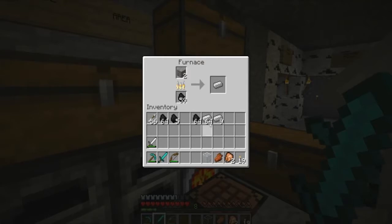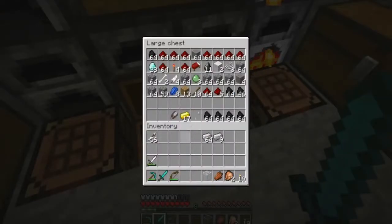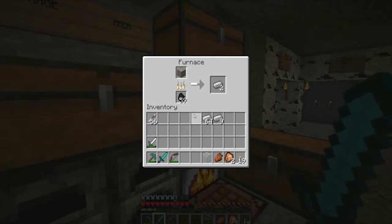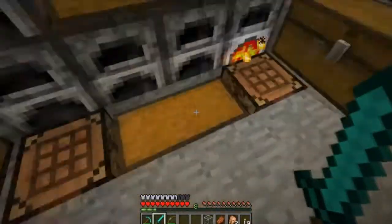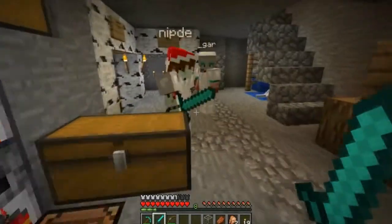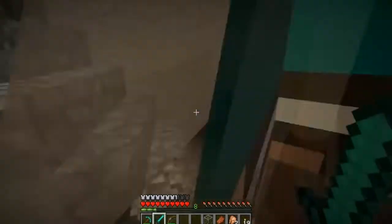After all that mining we've ended up with a stack of 64 iron and we're on our way to another stack. Pretty fruitful, as they say. This gold sword has sharpness one and knockback one. Pretty shit, to be honest. Well, that is better than mine — I have knockback one.